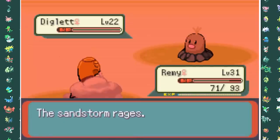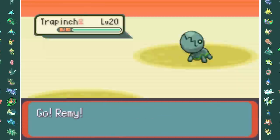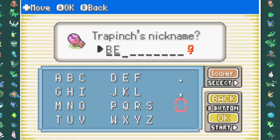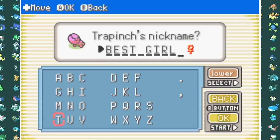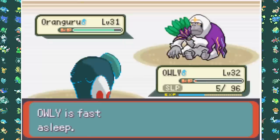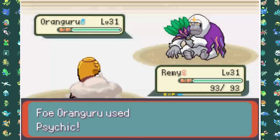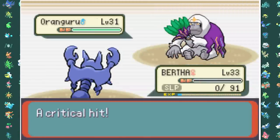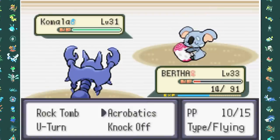Getting another gym badge automatically translates into a new encounter, so I went to the desert and found myself a Shiny Trapinch — which I definitely won't complain about because Shiny Trapinch, Vibrava, and Flygon all look very good in their shiny forms. To be honest we haven't really had a bad looking shiny yet. With this new team member we backtrack all the way to Norman to take him on. Luckily he doesn't have Slaking anymore — he now has Pokemon like Oranguru, which is a Normal/Psychic type that's pretty strong and bulky, and a Snorlax that would not go down easily either. But besides those two his team was rather easy to walk over.